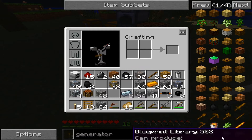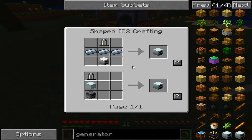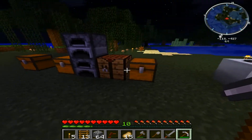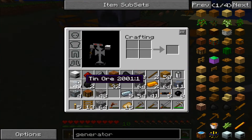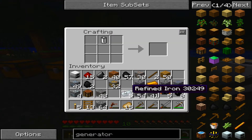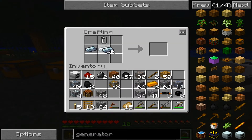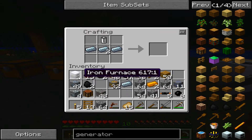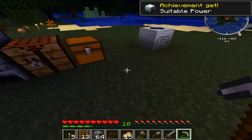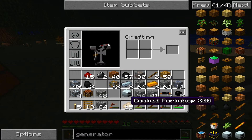Alright, I think we need a generator. To make a generator you need an iron furnace, some refined iron, and a battery. To make the battery you need a couple of items, including some tin — so I just smelted some tin out. We put the battery here, iron here, and then the iron furnace there, and we have a generator. That's what the generator's for — suitable power.